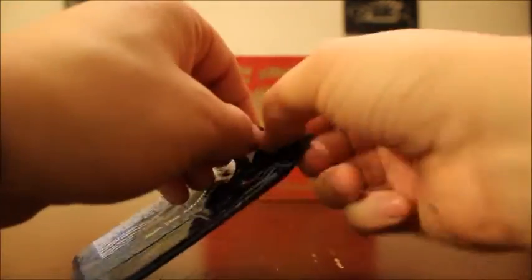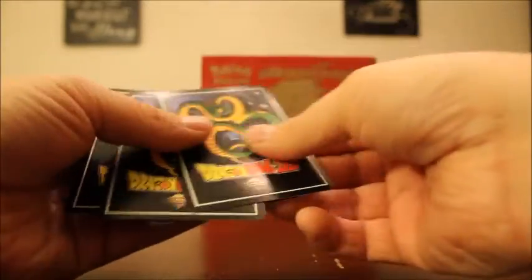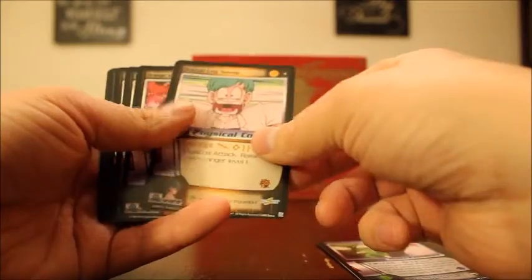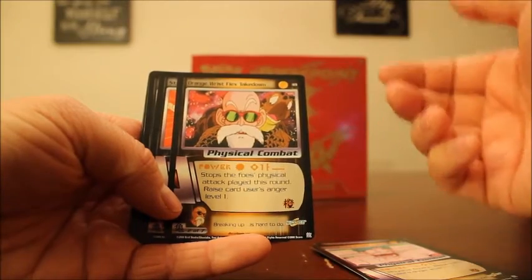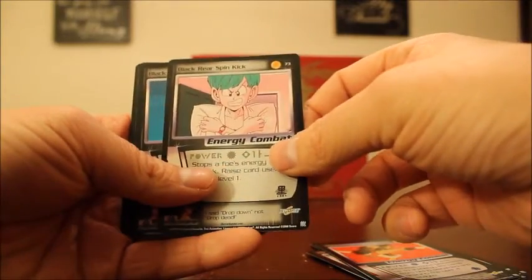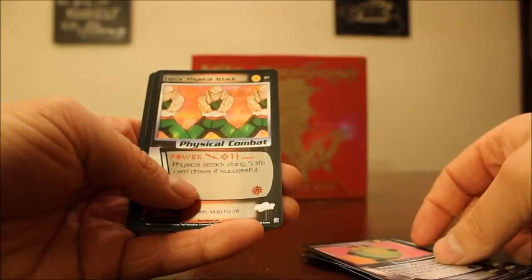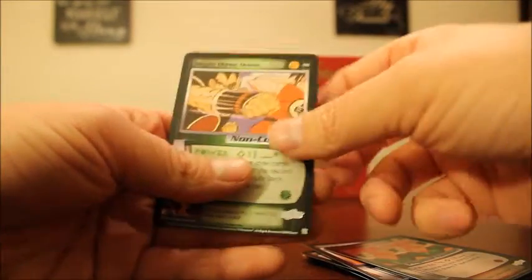I did get each of these packs for $1.50, which I thought was a steal, especially with them being so old. Burning Rage, Orange Leg Sweep, Orange Wrist Flex Takedown — this old guy's got a turtle on his back — Straining Fake Left Move, Black Rear Spin Kick, Black Physical Drill, King Kai Training. Tien's Physical Attack is a one star common hollow. And Saiyan Honor Quest is going to be my five star rare.